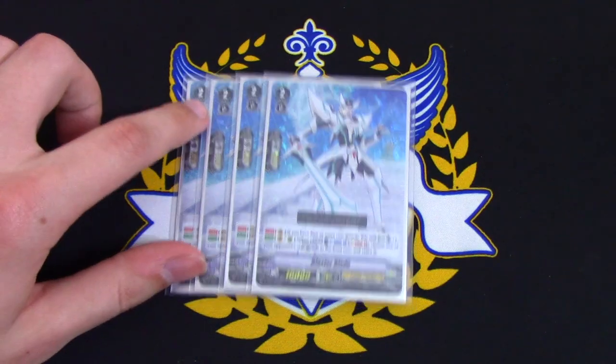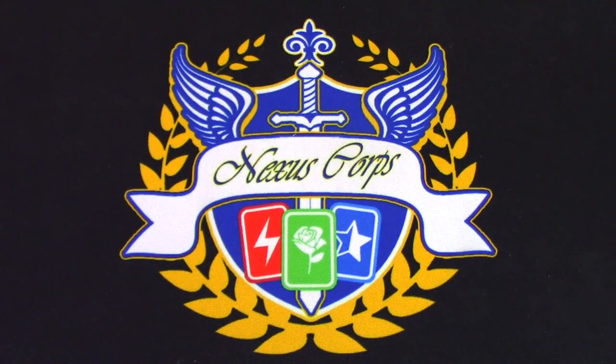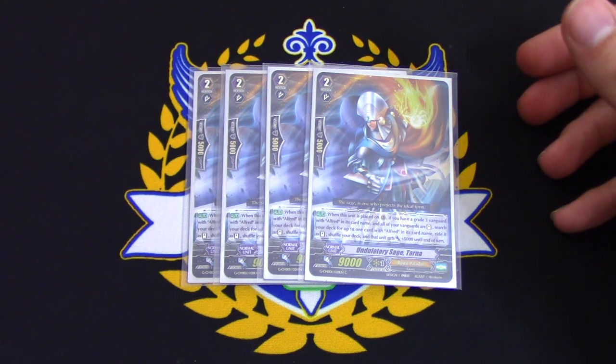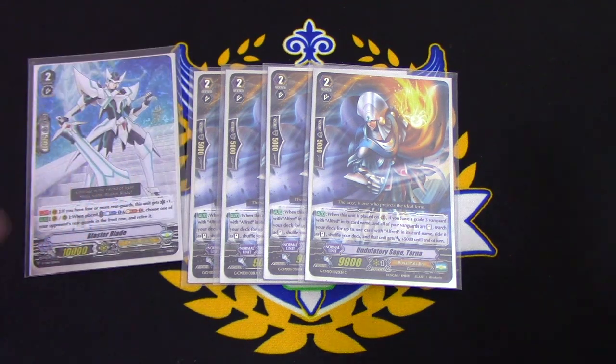Four copies of Blaster Blade because the deck completely revolves around this card — it's your win condition, your search target, everything about the deck. Alfred revolves around Blaster Blade for the win condition. And because we're going super aggro, we're also running four copies of Undulatory Sage Tarna. Tarna's skill is when placed on rear — from deck is fine — if you have a grade three Vanguard with Alfred in its name, search your deck for another card with Alfred in its name, ride it, and it gets 5k. When you ride it, you get another force marker, and you stack force markers on Blaster Blade — if it already has 10k from Alfred Early and two force markers, that's 40k swinging. Then you re-stand with Flogal.